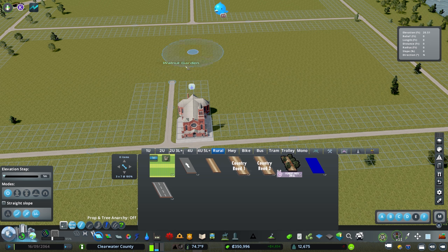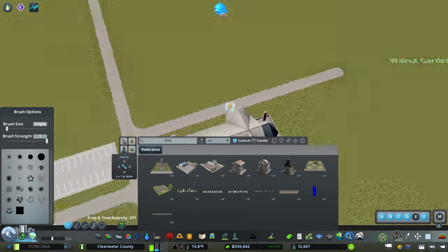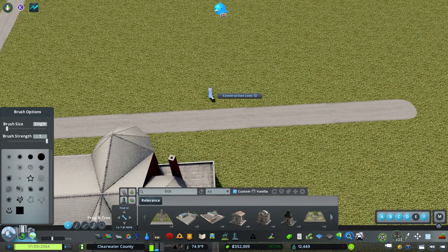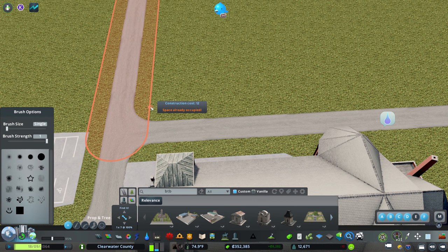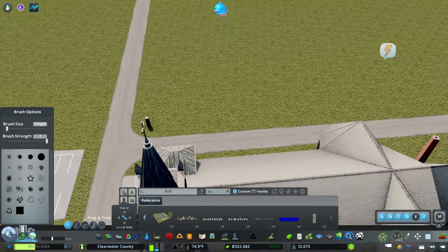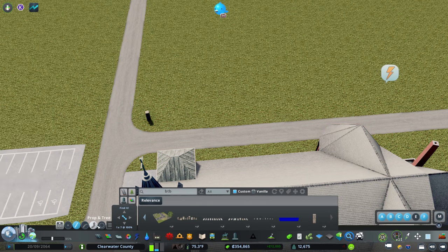We're going to freestyle a bit and do what makes us feel happy. We set up an entry point and I also changed the toolbar — there were some issues with it, so there will be a lot of additions and subtractions to the mod list. The pack comes with really nice stone fences, though they are a bit of a bear to work with. You'll want to use Prop Line Tool set to fence mode, and turn on anarchy within Prop Line Tool.